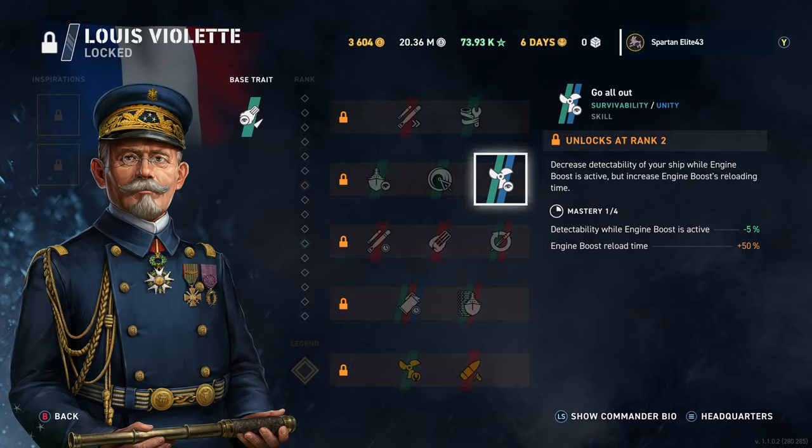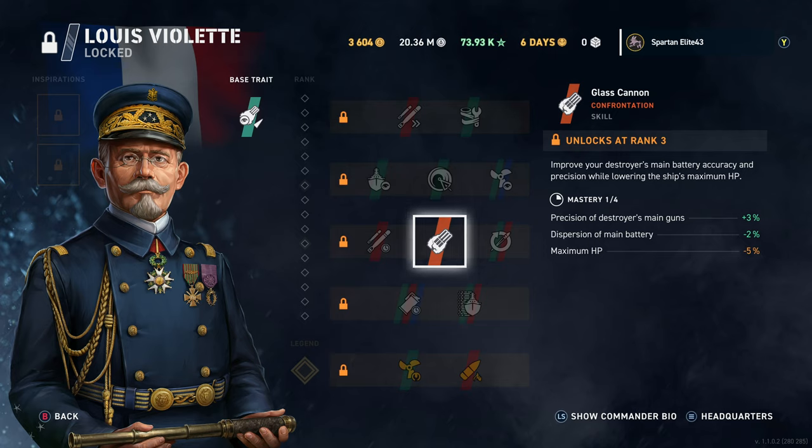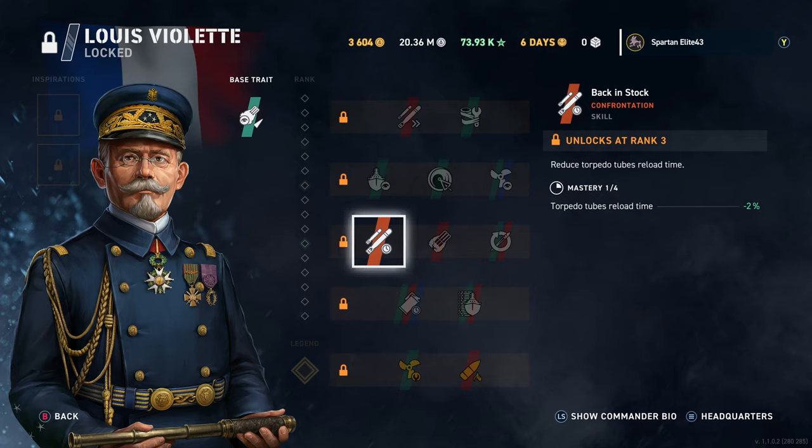Decrease detectability while engine boost is active, but engine boost takes longer to reload — that's one of those French perks we've seen on the previous two commanders. You get extra concealment while engine boost is active, which is worth the trade. Then torpedo tube reload time is reduced — if you're going for a torpedo build in a destroyer, you probably want all the help you can get, since that's your main threat.